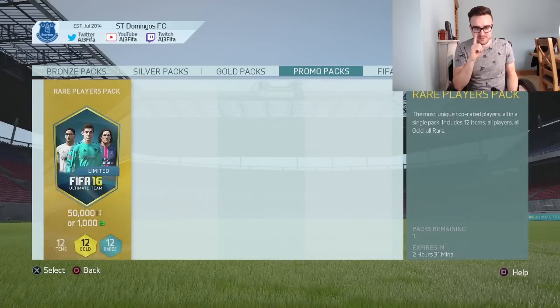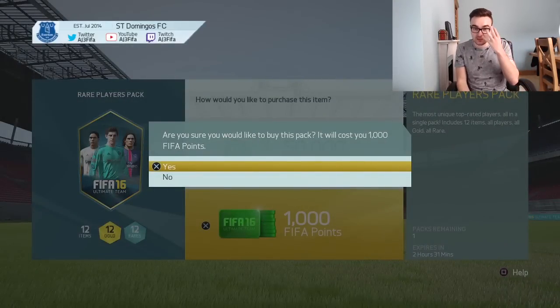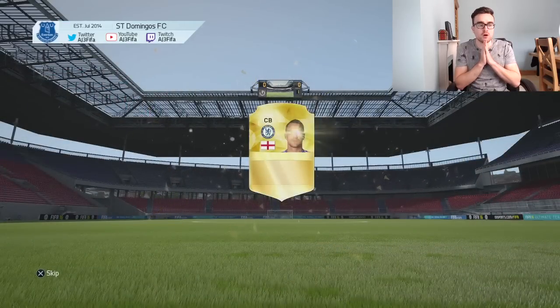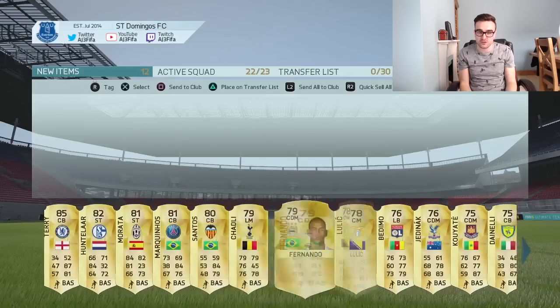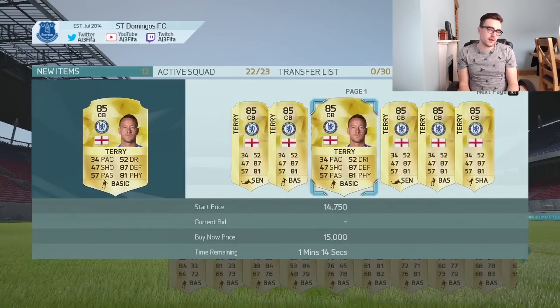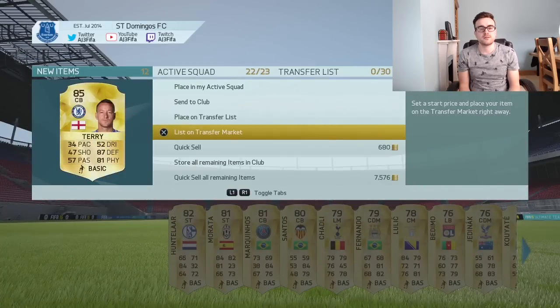This is it, then - the fifth and final 50k pack. If this one doesn't come good, I don't know what to say. My 50k pack lock just isn't up there. Rooney was good, and then we've had three absolutely terrible ones. We need a sick one to make up for it. Let's go. Cross all of your fingers, cross all of your toes boys and girls. Oh my God, it's John Terry. Is that even good? I don't know what the price of John Terry is. Oh my Jesus, look at the rest of this pack. His maximum is 20k - he's worth 8,000 coins. He's 85 rated and he's worth 8,000 coins.